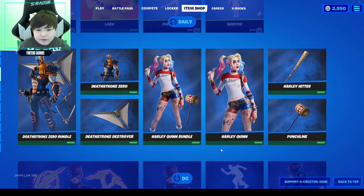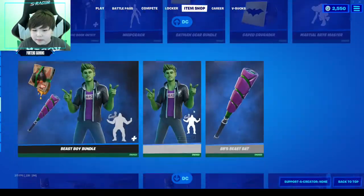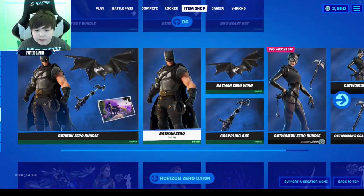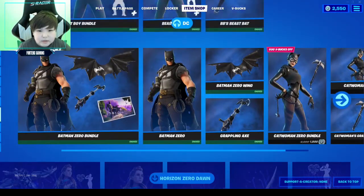We got all the DC stuff — Destro, Harley Quinn bundle, Flash bundle, Black Manta, Catwoman, the Beast Boy bundle, Catwoman Zero bundle, Batman Zero bundle, Alloy bundle, Keeps Crusader bundle. I don't see it because I already have it, and the Snakes and Stones bundle.